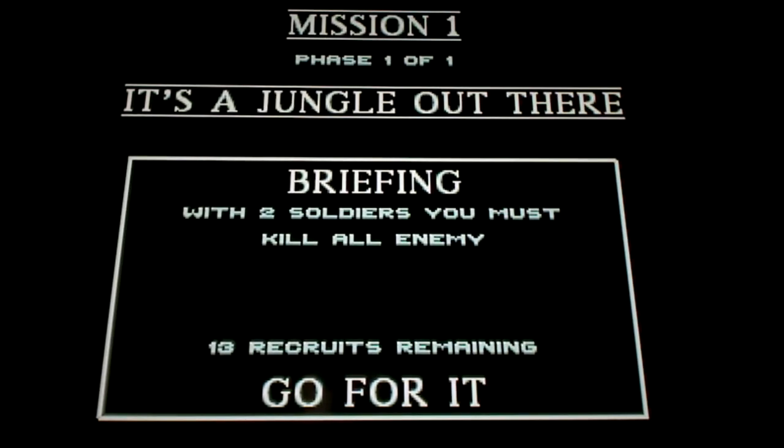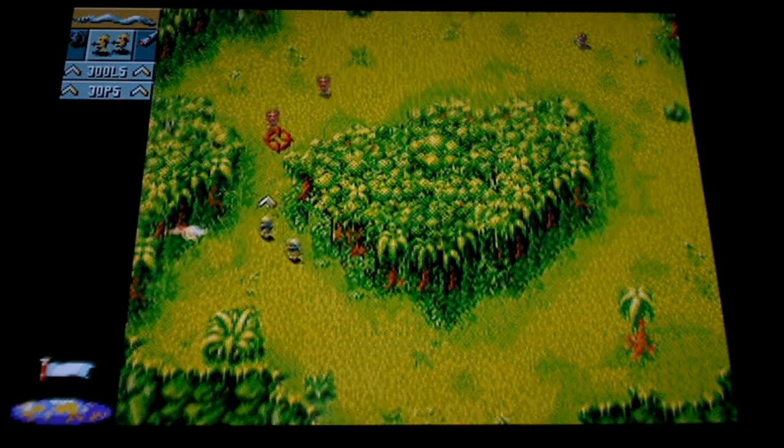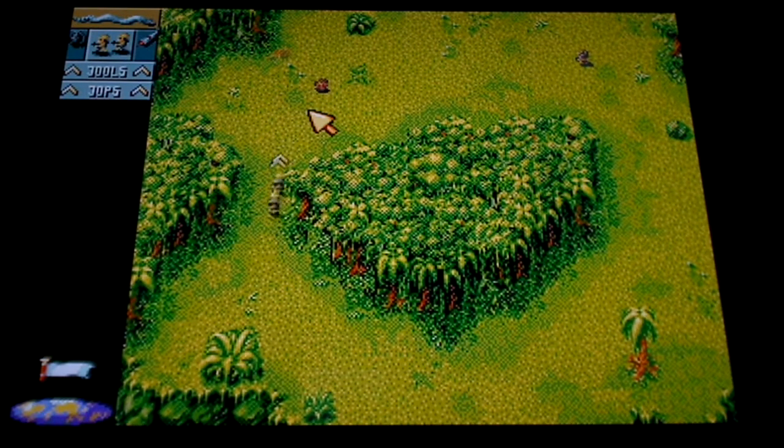It starts off pretty simple, but it gets more complicated later on. You control the cursor with the directional pad. Press A to move your soldiers, press B to change the cursor to the crosshair symbol, and just aim at the people you want to kill.